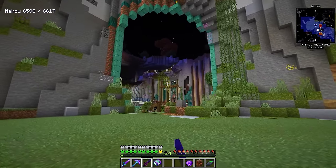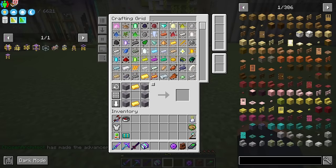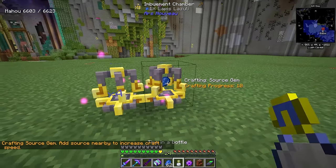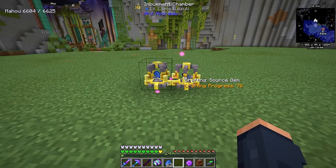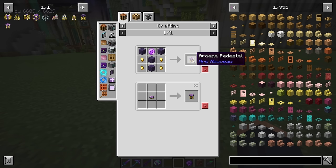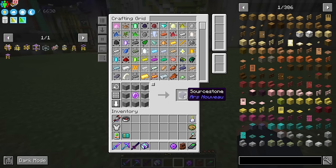Back to the imbuement chamber — we can make some and I recommend placing several down, grabbing some lapis, and spamming lapis inside them and letting them run. If you already have a Time in a Bottle you can speed this up — it just draws source naturally from the environment and will eventually turn into source gems. Setting up around six of these will get you started pretty quickly. Source gems are so important early on because we need to make a lot of arcane pedestals, which means we need a lot of source stone, and source stone really eats away at your source gems — you're going to need a couple of stacks.